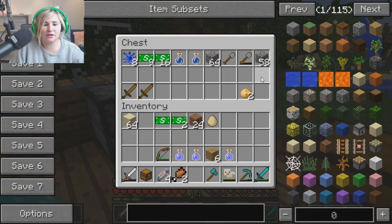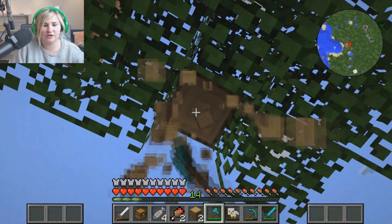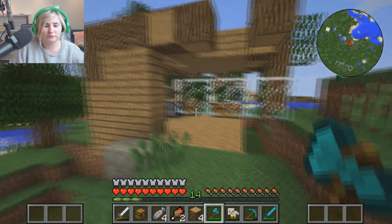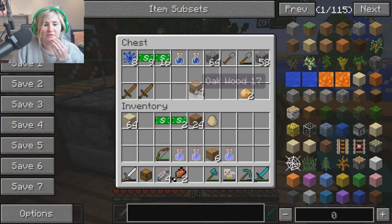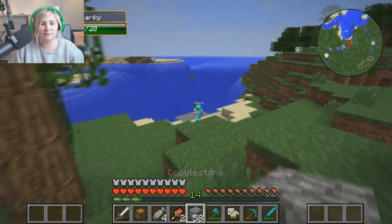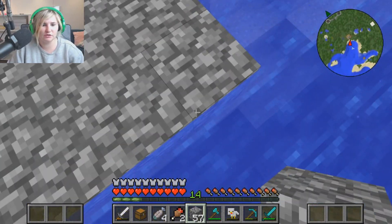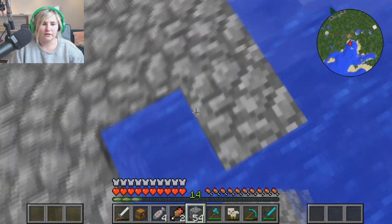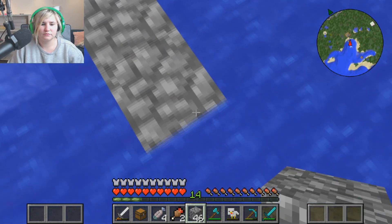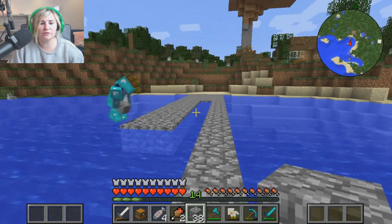We've got a ton of cobblestone now, so I think we should remake the dock — using cobblestone, actually, that's not a bad idea. Our underwater base could be at the end of the dock, with an entrance down into it and a little tunnel leading to the bottom. The dock needs to be long enough so it's out in the water.